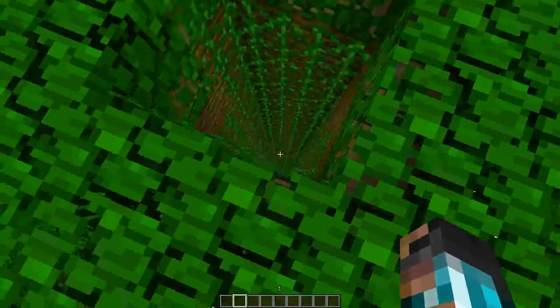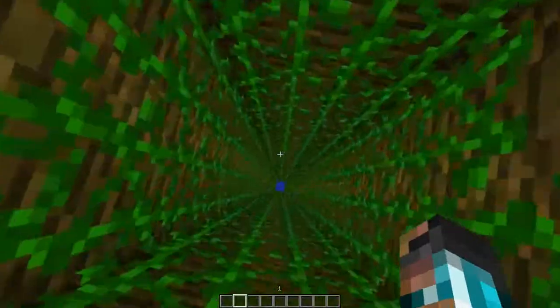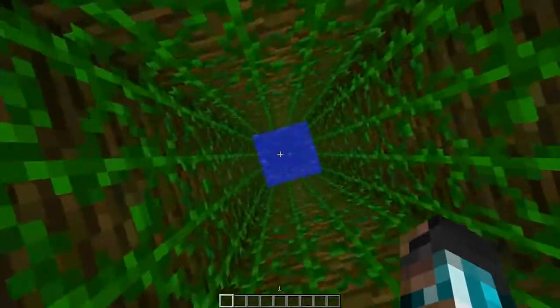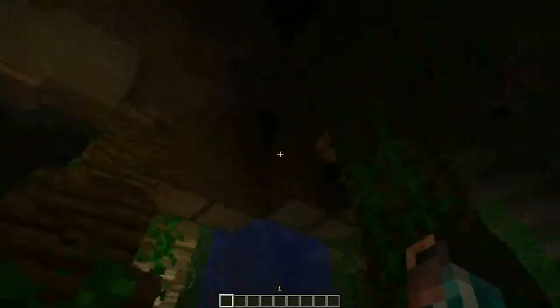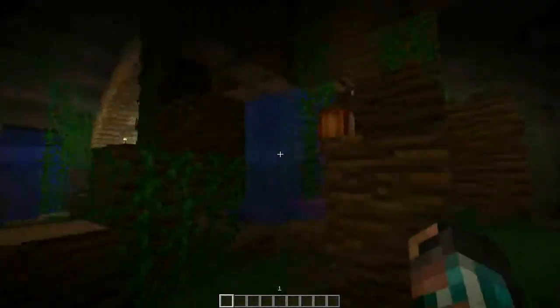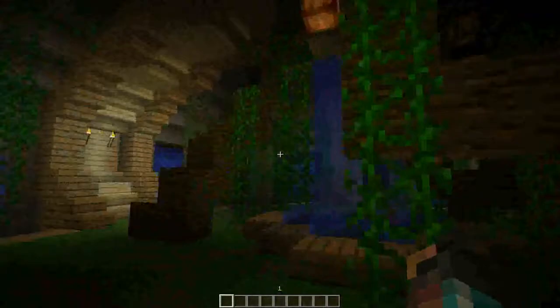I thought it'd be kind of cool to hide an entrance going down into my base. So let's go down this. Welcome back guys. Now we're going down into this room — this is the tree room. This is one of my favorite rooms that I made. It has the roots coming down with the cocoa beans, waterfalls going down, and vines. I like it.